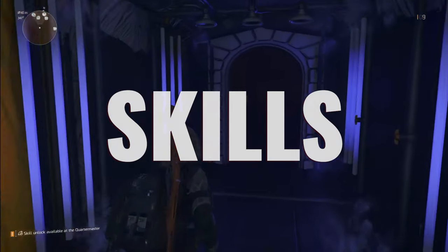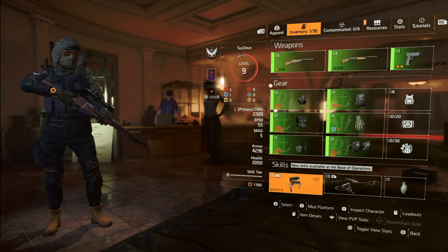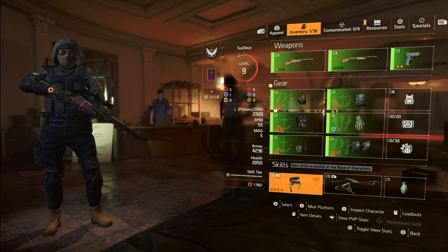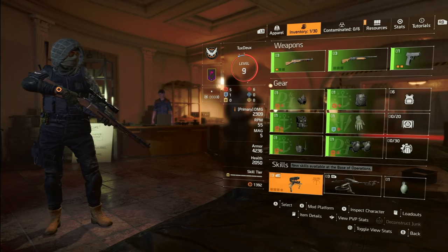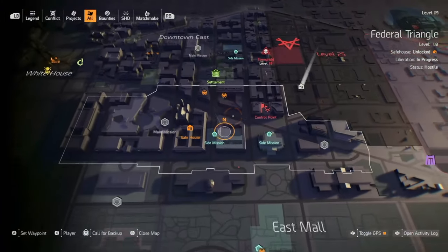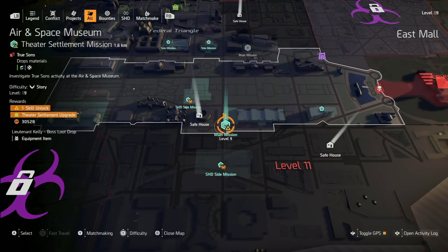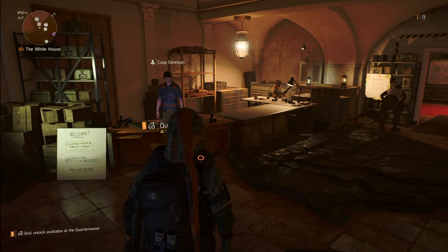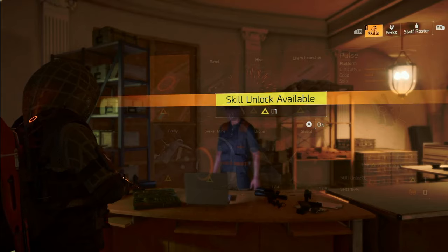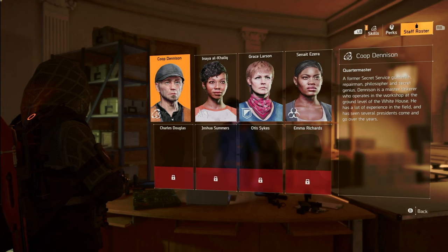Now let's talk about skills. You can have up to two skills on your build. If you're running without skills or missing a skill, you are playing at a major disadvantage. This is your first priority, and they're going to help you play quickly and greatly increase your survivability. You unlock skills by completing main missions that have the yellow triangle icon on them. Every time you unlock a skill point, you need to head over to the quartermaster. The quartermaster is where you can manage your skills, your perks, and view your staff roster.